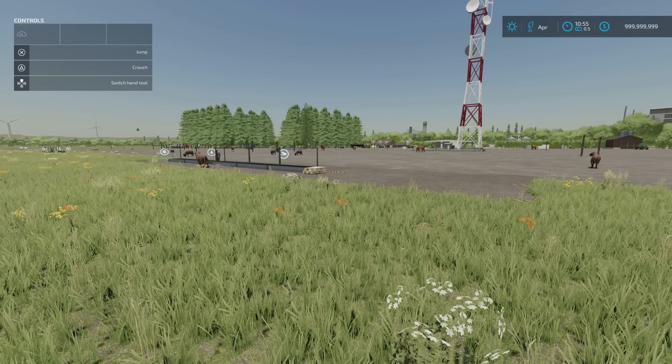We start with the Basic Pastures Pack. I've been friends with Foo Farmer for quite a while — he brought us this pack on FS19 and it was submitted to be put out, but somebody else jumped the gun. It's a 2.16 megabyte download by Foo Farmer. We've got a Cow Pasture, Horse Pasture, Pig Pasture, Sheep Pasture, and a Chicken Pasture.